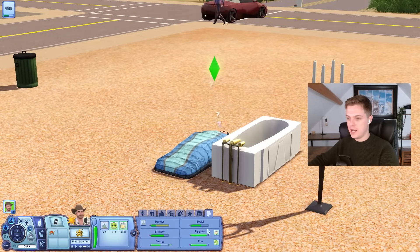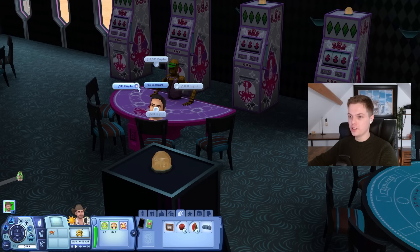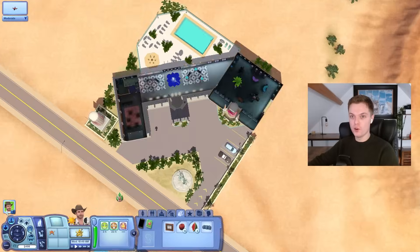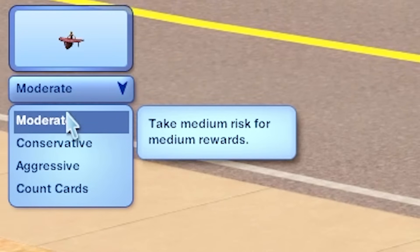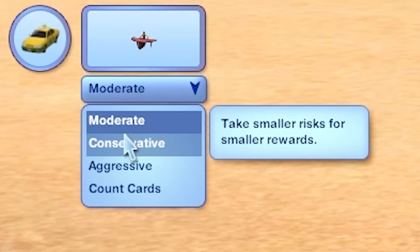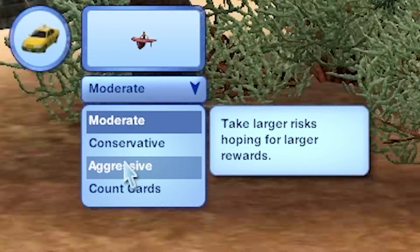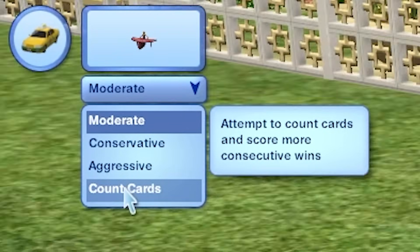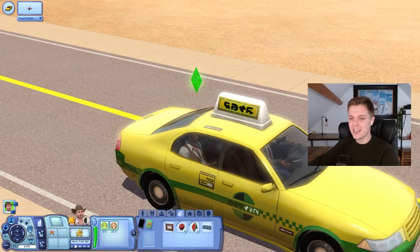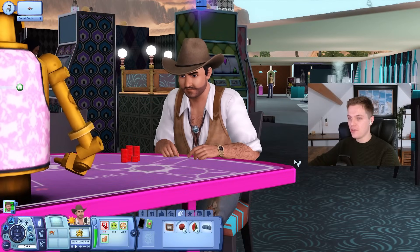I fancy playing some blackjack today. I'll only do the 100 buy-in because it's all I can afford. This gives you different options — moderate takes medium risk for medium rewards, conservative takes smaller risks for smaller rewards, aggressive takes larger risks hoping for larger rewards. Or count cards — attempt to count cards and score more consecutive wins. Obviously, why would I not count cards? Come on Cash, you've got this.